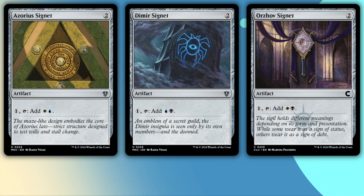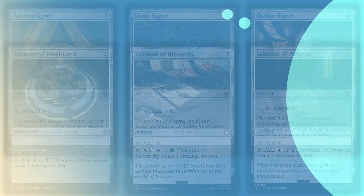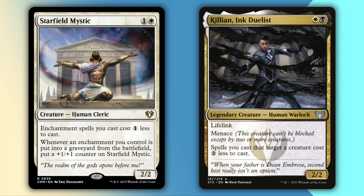We start the ramp with a fairly basic package in the three relevant Guild Signets and the three relevant Guild Talismans. Hero of Iroas and Transcendent Envoy will both reduce your aura cost by one. Starfield Mystic will reduce all enchantment costs by one, and Killian Inc. Duelist will reduce them by two. Simple, but powerful.